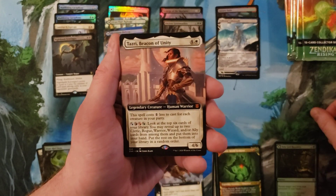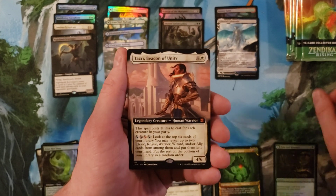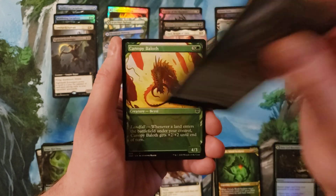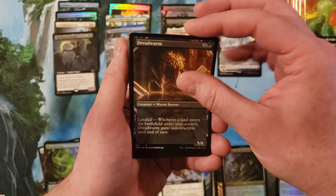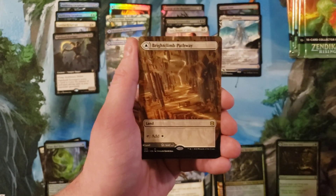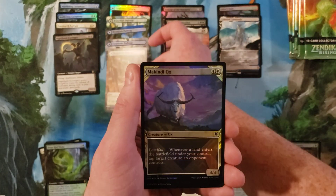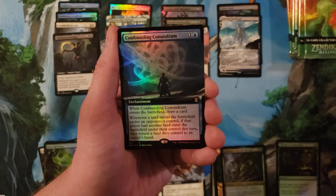Tazri — that isn't the mythic I'm asking about, but it's a mythic. Gragmaw. Okay, the Dreadest of Worms — our fifth pathway: Brightclimb Pathway, Grimclimb Pathway. And Confounding Conundrum.